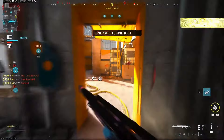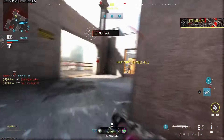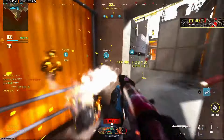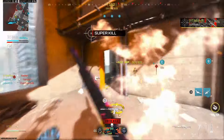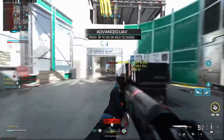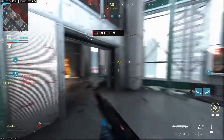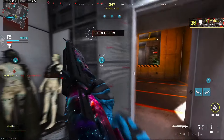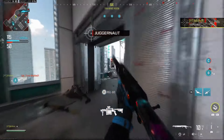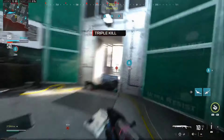I'm telling you guys, this class setup is fire. You have to ADS — if you hip-fire, the one-shot potential diminishes by a lot unless they're right up on you. That guy had an RPG out — this is how we're playing. I kind of feel like a rat using this, you know? I feel like I'm about to get bad karma.